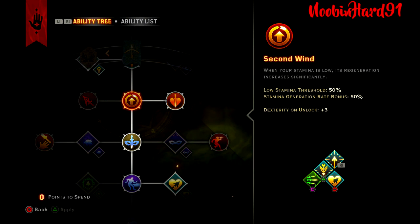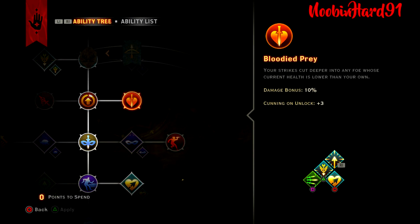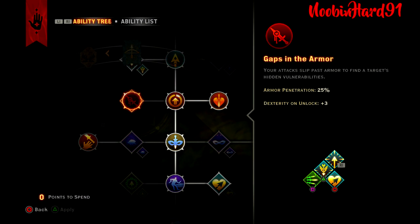Second Wind passive: when your stamina is low, it regenerates significantly. Anytime your stamina is below 50%, your stamina regeneration rate increases by 50%, plus a +3 on Dexterity. Bloody Parry — another good passive. Your strikes cut deeper into any foes whose current health is lower than yours, giving an additional 10% damage. I chose this over Gaps in the Armor, which allows your attacks to penetrate armor by 25%, but hitting enemies with lower health feels more useful overall.